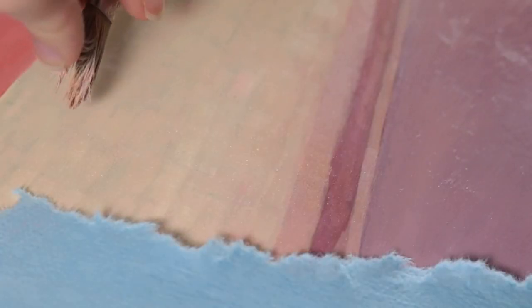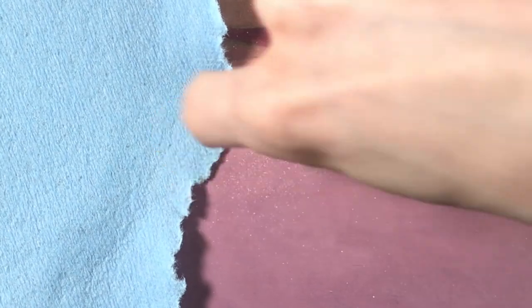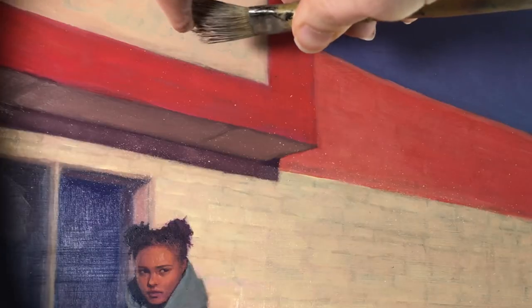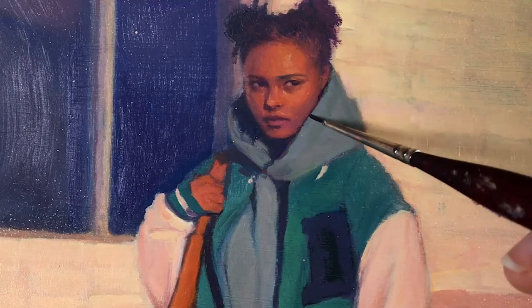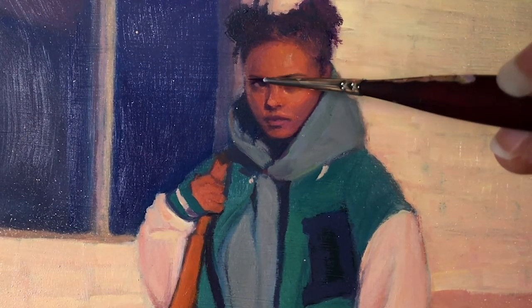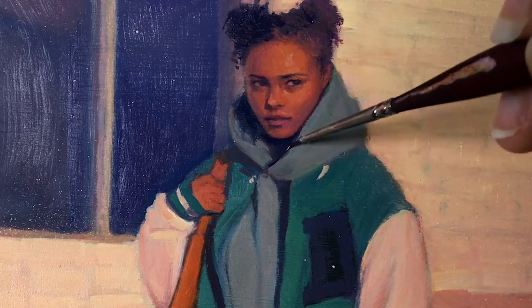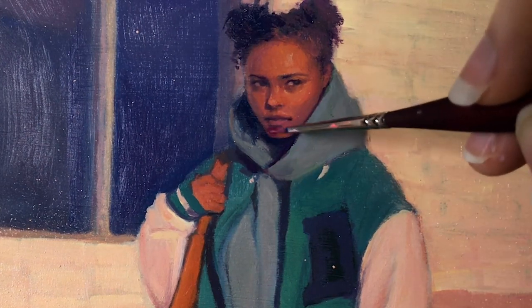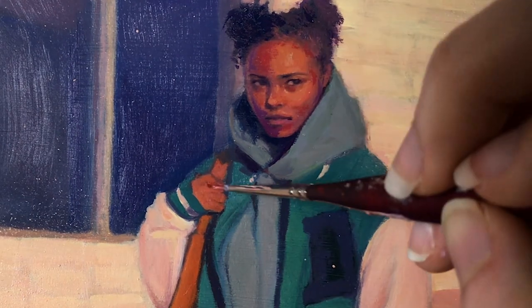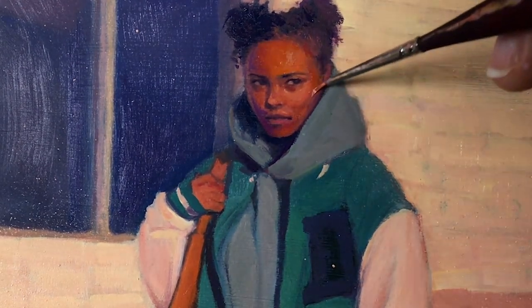I'm using a stiff Filbert brush with some oil paint diluted with mineral spirits here to get a speckled effect on the background. I really wanted that effect to be a part of the pavement at least because it is such a textured surface, and I might be a little lazy about it doing it this way, but it worked out pretty well in the end I think. I went in with more blue for the really intense shadows and then of course got sucked back into the face again.